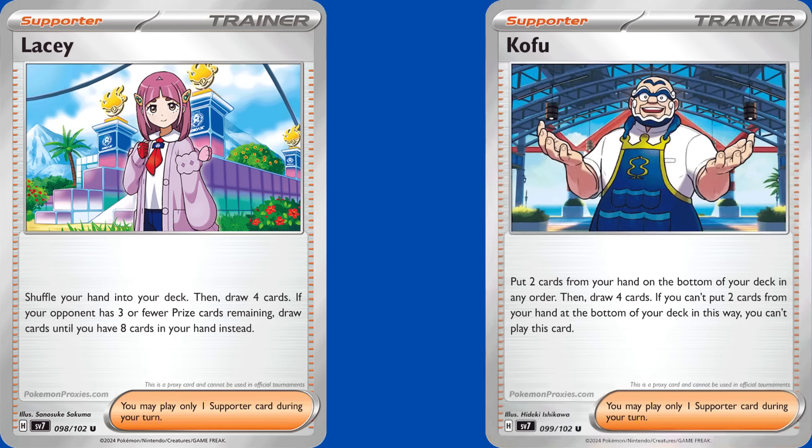Lacy and Kofu are two more trainers to ignore. Lacy could be good once Roxanne rotates early next year, drawing you up to 8 cards if your opponent has 3 or fewer prize cards remaining, but since it doesn't affect your opponent's hand, Roxanne is just better. And Kofu's pretty terrible — unless you really want to build the Corbomitable Veluza deck, it's not worth crafting. So there are a measly 8 trainers worth owning from Stellar Crown.